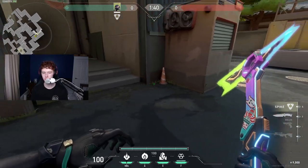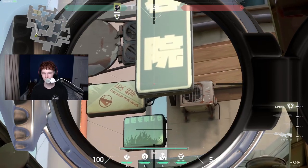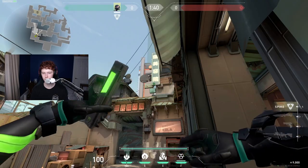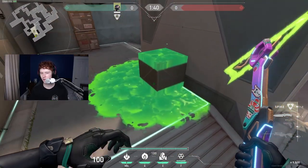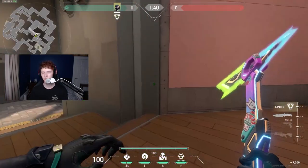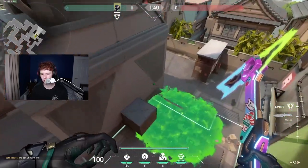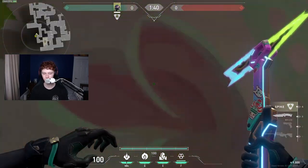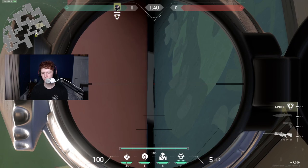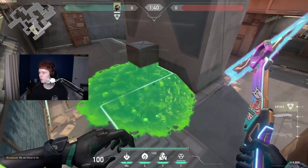Starting off with the first B lineup: stand right on this cone here and align your crosshair right under this gap in the letters, then move it down so it's on the side like right there — that'll land on default right there. It's not going to have the best spread but it works. The second one isn't really a lineup but if you just bounce the molly off this wall in this general area, it'll land on default. For the last lineup, stand in this corner in B alley and on this shape on the black line, align your HUD in the middle of it like so — that'll bounce off and hit default.